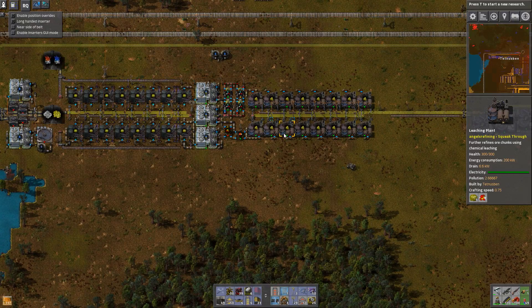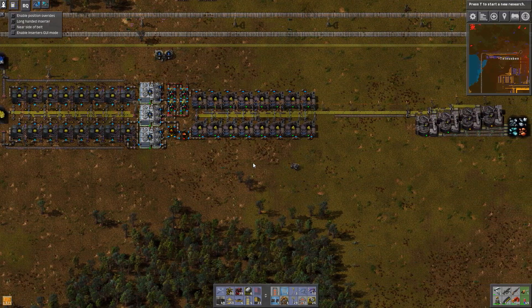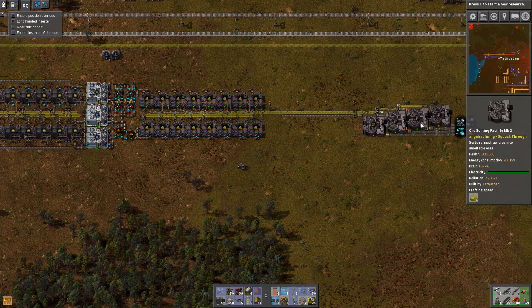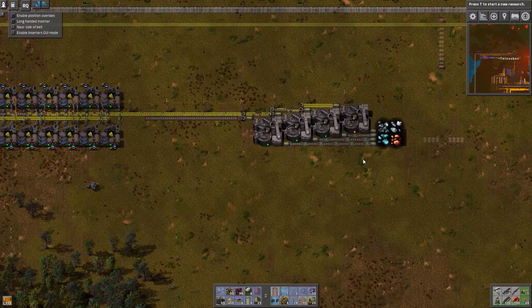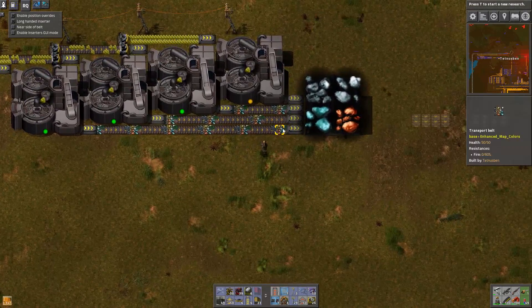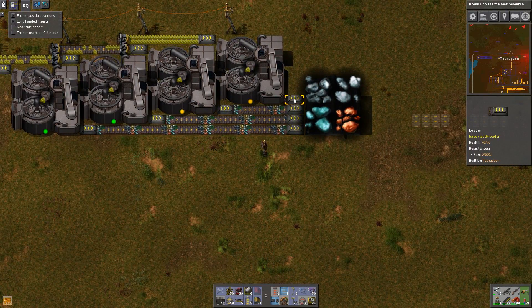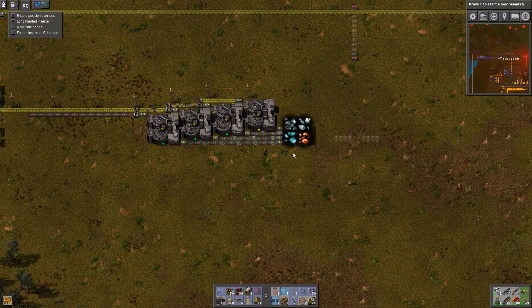It seems to be working okay. The ratios may not be perfect but I think it's all worked out for the max level of each stage. Everything's green and we're beating these guys enough, although - what's going on with that one, why are you yellow? You're not outputting all your resources. And I found a massive flaw in my design which I shall sort out in a minute.